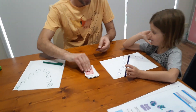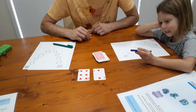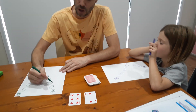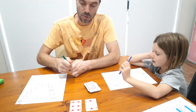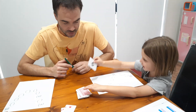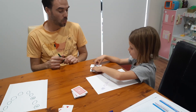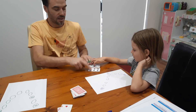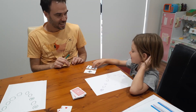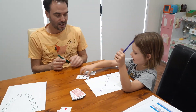I'll go first this time — two cards. So that could be what, Nash? 26. Or? 62. Beautiful. I'll make it 26 and put them in a discard pile. Your turn. What's an ace again? An ace is a one. 61 or 16. What are you going to do? 61. Beautiful.